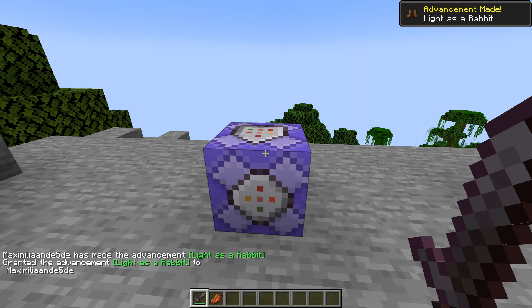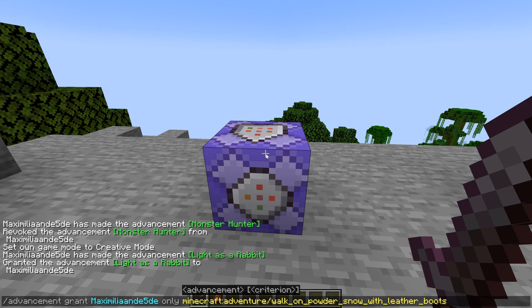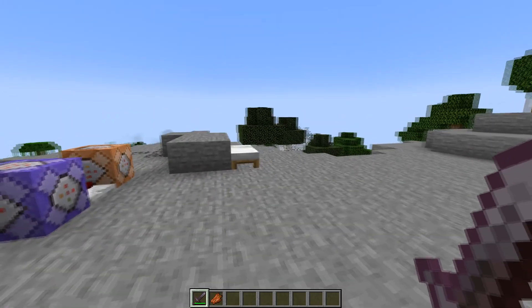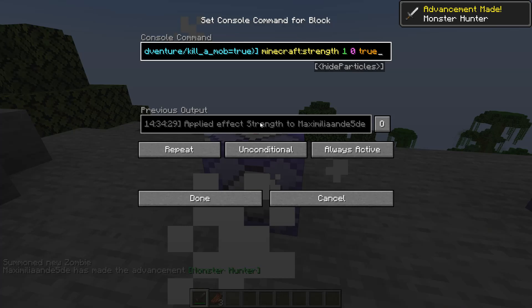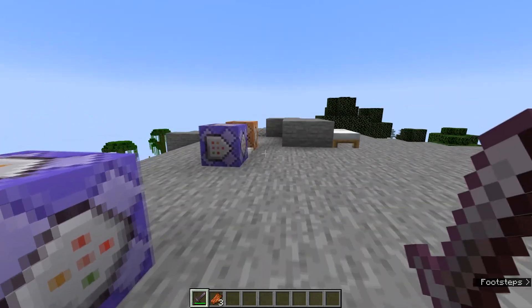For example, 'walk on powder snow with leather boots' is actually called 'light as a rabbit' in the advancement tab, so you have to use the actual name as it appears in the advancement command. Keep that in mind. Also make sure the command block is set to repeat and always active so it always keeps checking. Currently no entity is found since we revoked the advancement, but if we kill another mob we get Monster Hunter again and strength is applied.